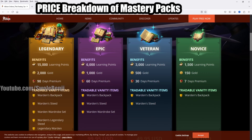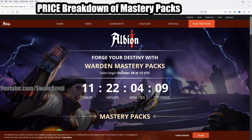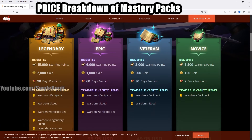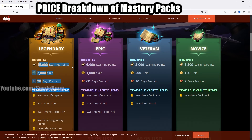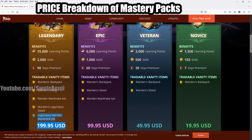Here's what it looks like. In 12 days, you could start buying the Warden Mastery Packs. Beginning October 28th at 12 UTC, we have the legendary pack. It comes with learning points - they're selling learning points now, guys. And of course, a bunch of tradable skins which you're probably going to make your money back on, maybe.